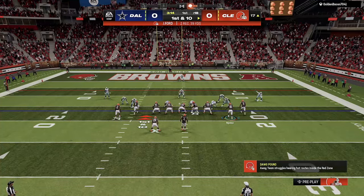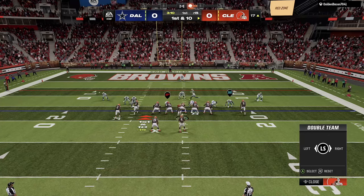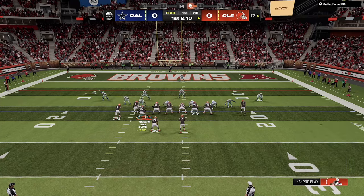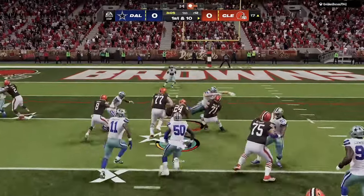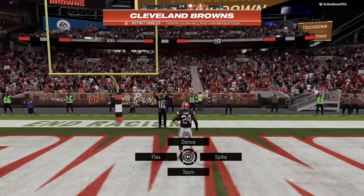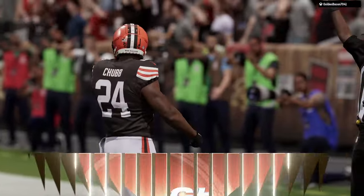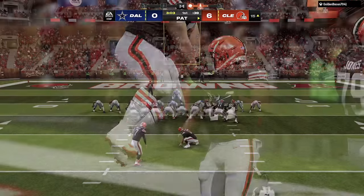One thing we do have is the halfback counter, and this is going to be your best run option. We go ahead and do that, and we actually end up getting phenomenal blocks from the offensive line. He misses a tackle, and Nicholas Chubb is able to take that to the crib for us. Overall, couldn't have worked out much better.